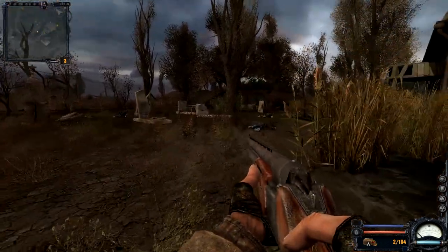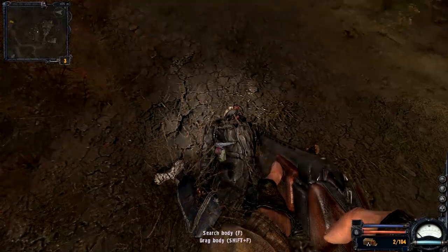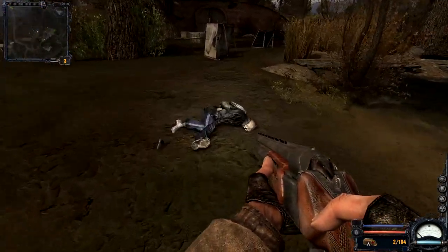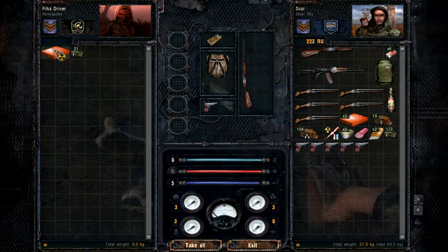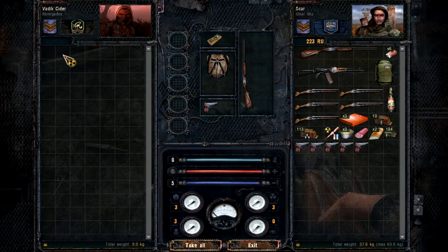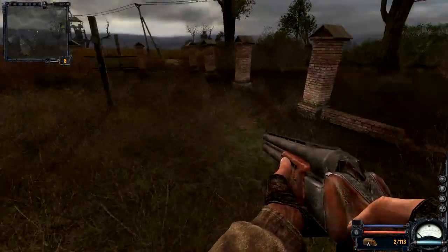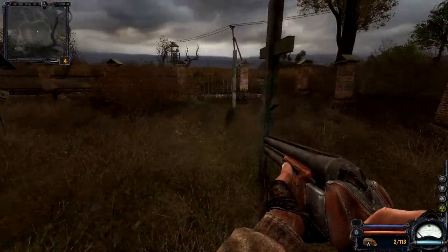There's a dead guy over here, I'm gonna go loot him. 'It is the right of the wastes when you die.' Somebody's shooting again - I don't like this. A med kit! Hell yeah. Oh, it's radioactive over that way - I don't want to go there. Never mind.